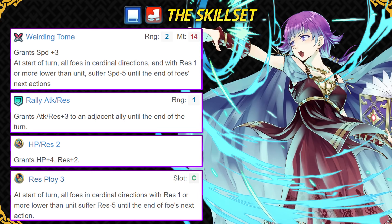HP Res Too gives her more res so that she can ploy more enemies with higher res, but it's not very good. So if you want to build her properly, you should go with something like Fury. Her slot C skill is Res Ploy, so she can pretty much debuff 3 stats of enemies with an Attack Ploy Sacred Seal, similar to Orvis, and she can provide a lot of utility to your team and also hit very hard with her high base attack.